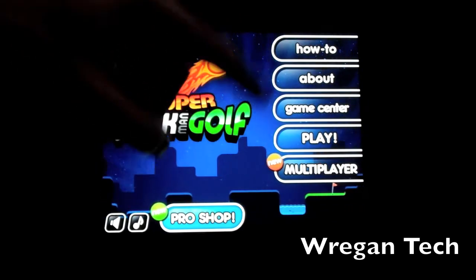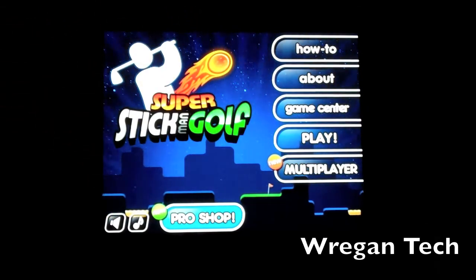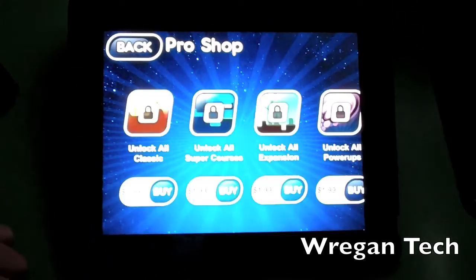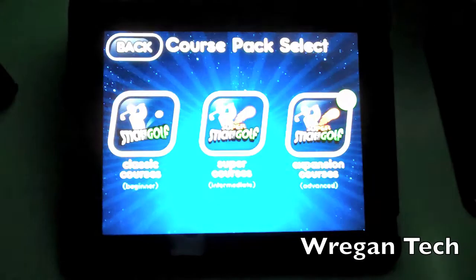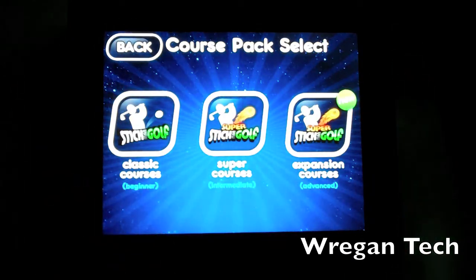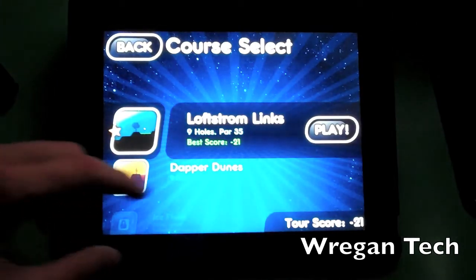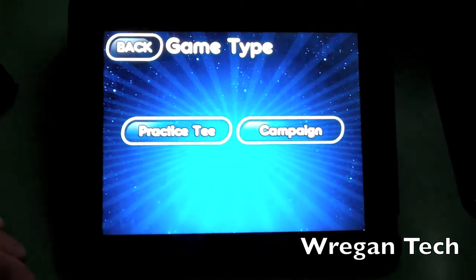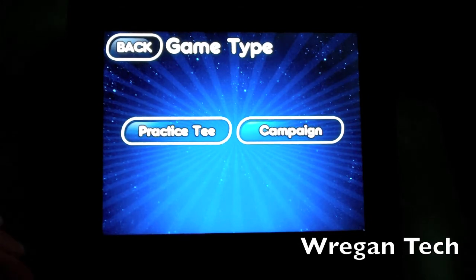There are a lot of tabs — How To, About, Game Center, Play, and Multiplayer — and there's a Pro Shop where you can buy items to get achievements more easily instead of just playing the game. Under Play, there are three sections of courses: Classic, Super, and Expansion. There's also a Practice Tee where you can go to any hole and practice if you're trying to beat a friend's high score.